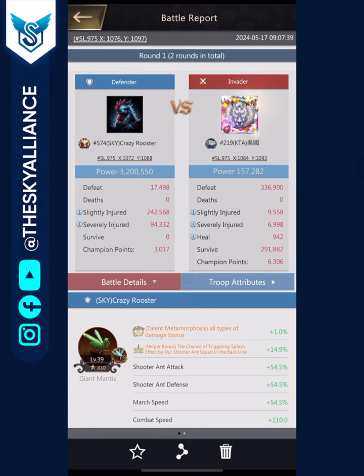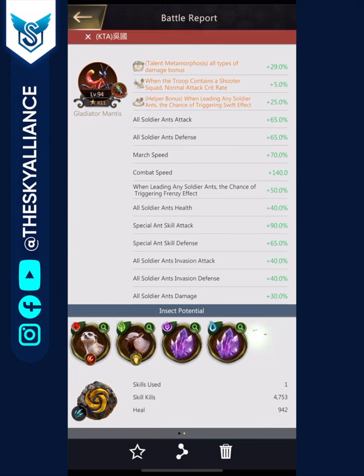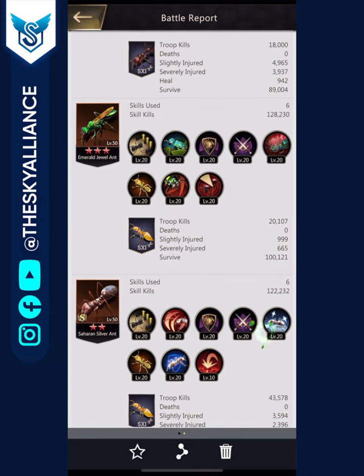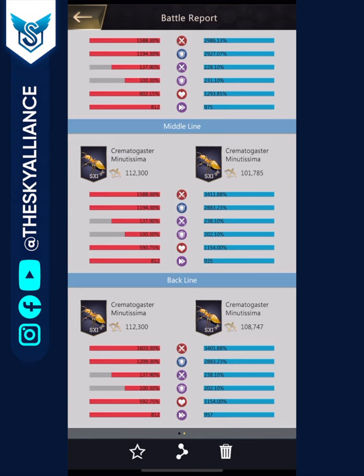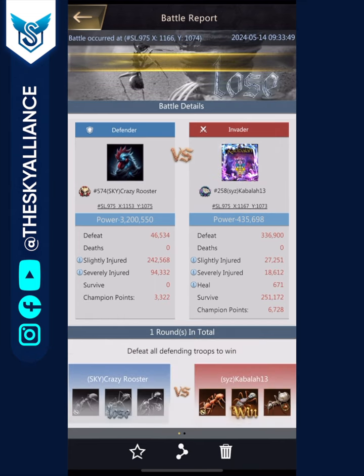Here is the Wolf's pro unit report — even more impressive than unit one. The unit features a level 94 insect Gladiator Mantis with a CC helper, a Black Knight at seven star, an Emerald Jewel Ant at eight star, and a Saharan Silver Ant at seven star. Guardian stats are about 3000% attack and 3000% defense with 1293% health. The shooter unit shows 3400% attack, nearly 2900% defense, and 1154% health — a massive difference compared to my stats.